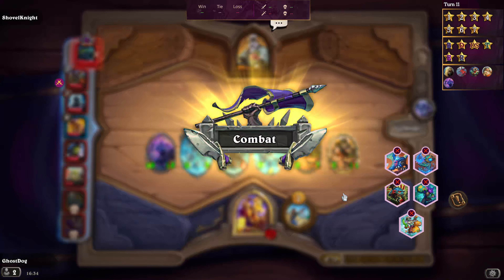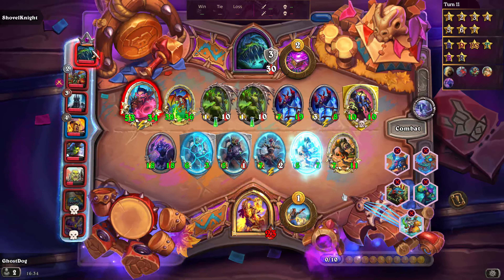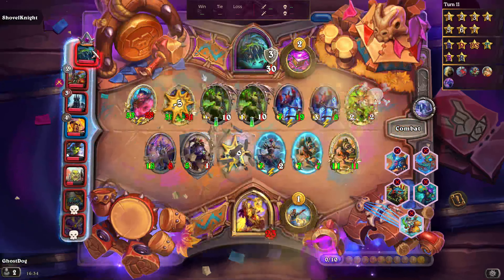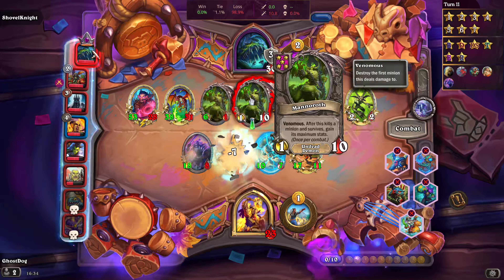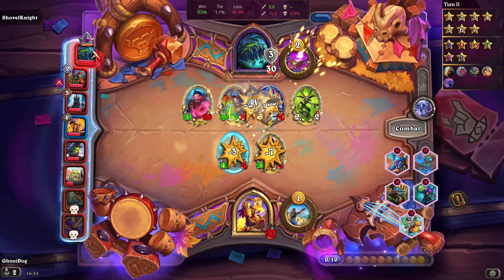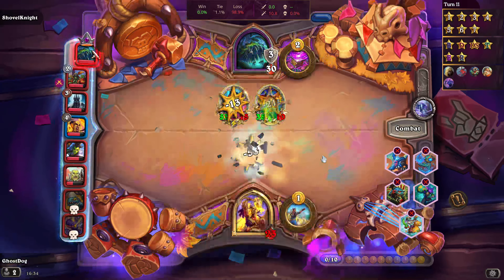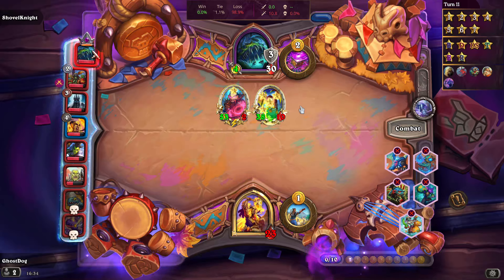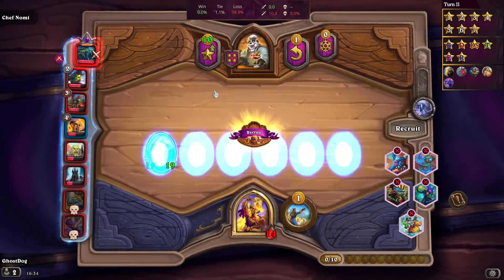I'm recording this on Streamlabs Desktop — I recommend it, it's quite easy to use. These minions have venomous, which means they will kill anything they attack but only the first target. It used to be that venomous would kill everything it attacked going through, but that's been changed. I lost to Yogg — I take nine damage.